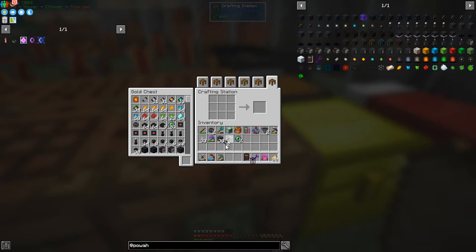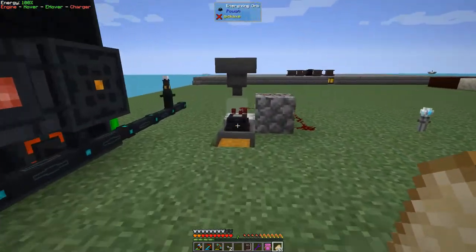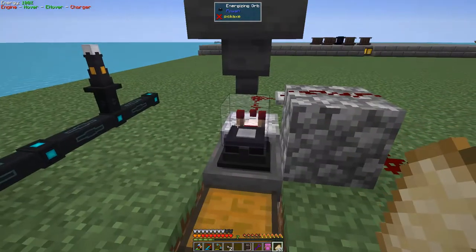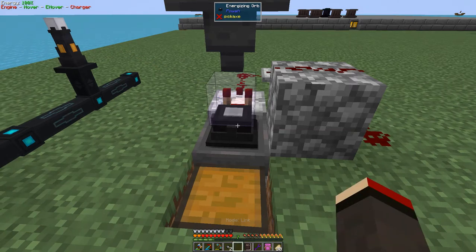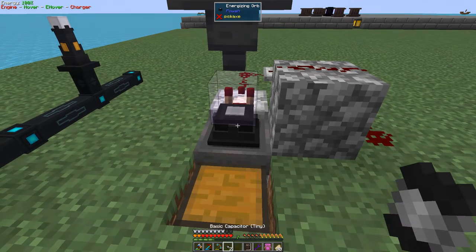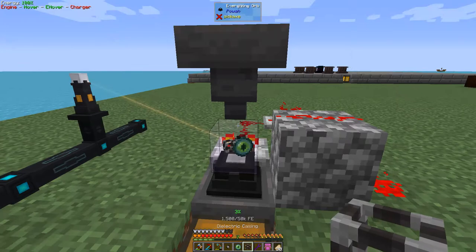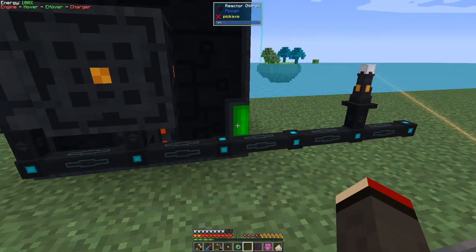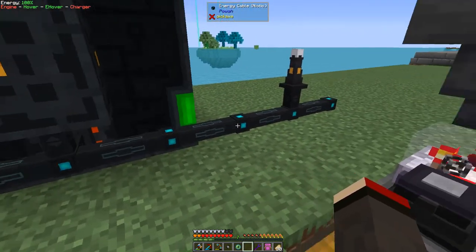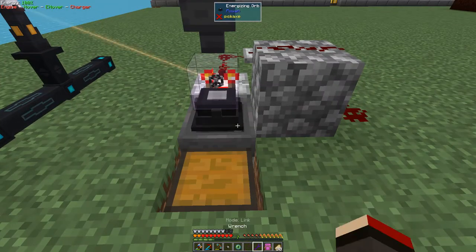These basic tiny capacitors will need to be made upstairs in the energizing orb. I'll put all three things in here. This is a necrotic cable, two levels below what we want. After processing, we've now got our first Ender Core. I can make the second one the same way.